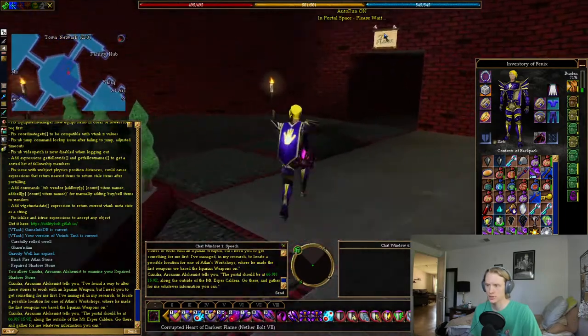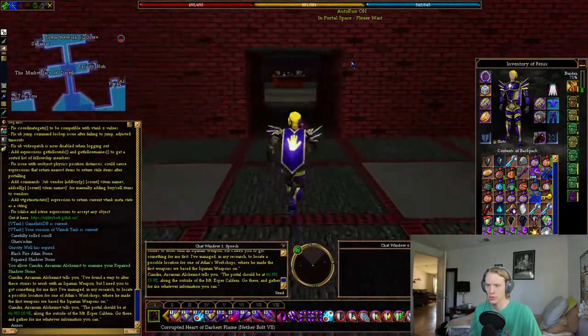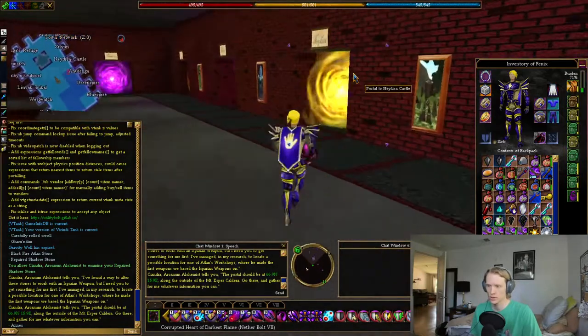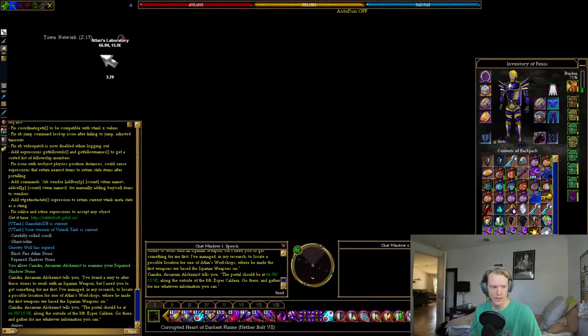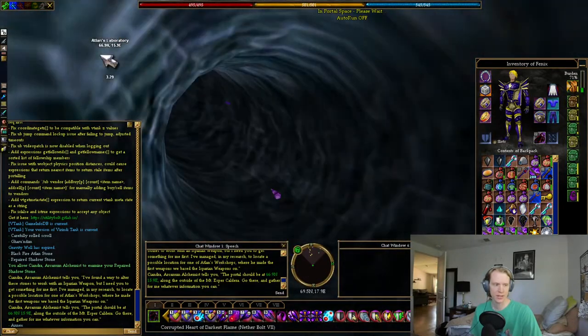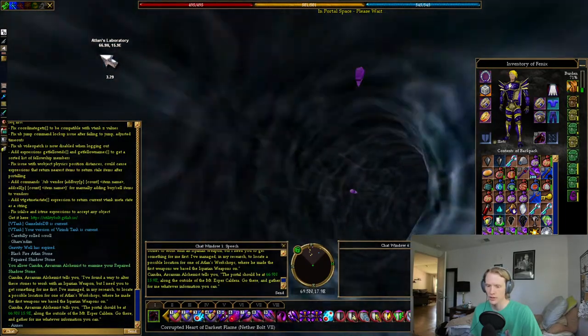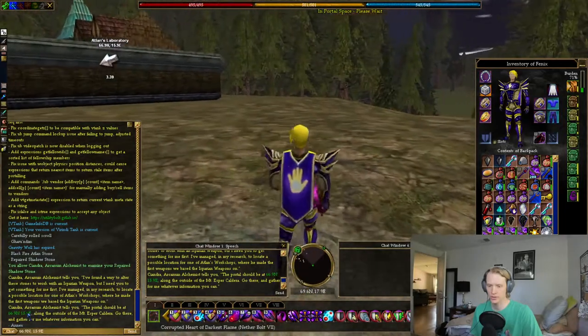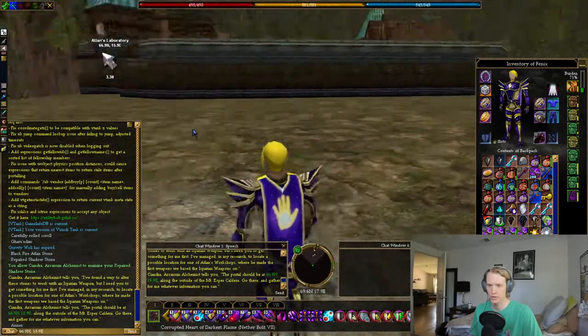Nadesa Castle is in the Annex Wing on the right side, I believe. That's this cool yellow portal. And then the Empyrean Workshop is at 66.9 North, 15.9 East. Those are the coordinates — so she does give you the right coordinates.